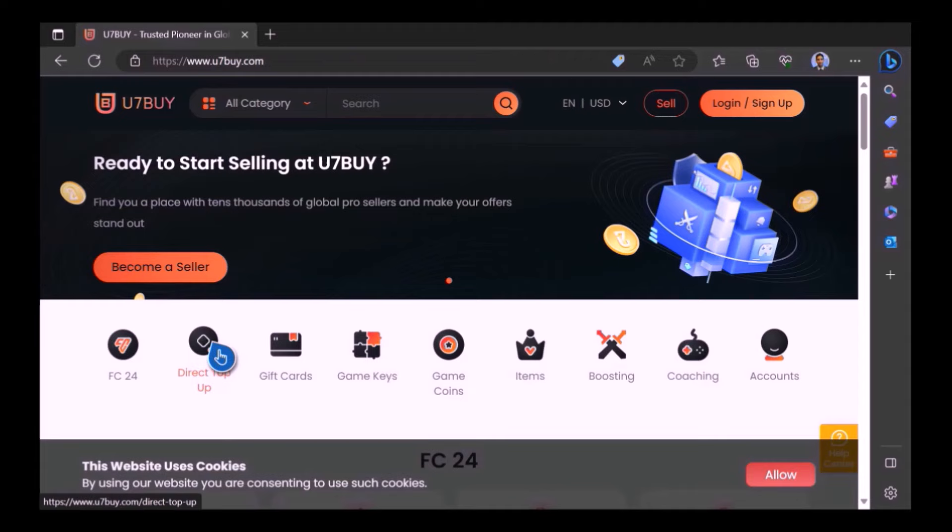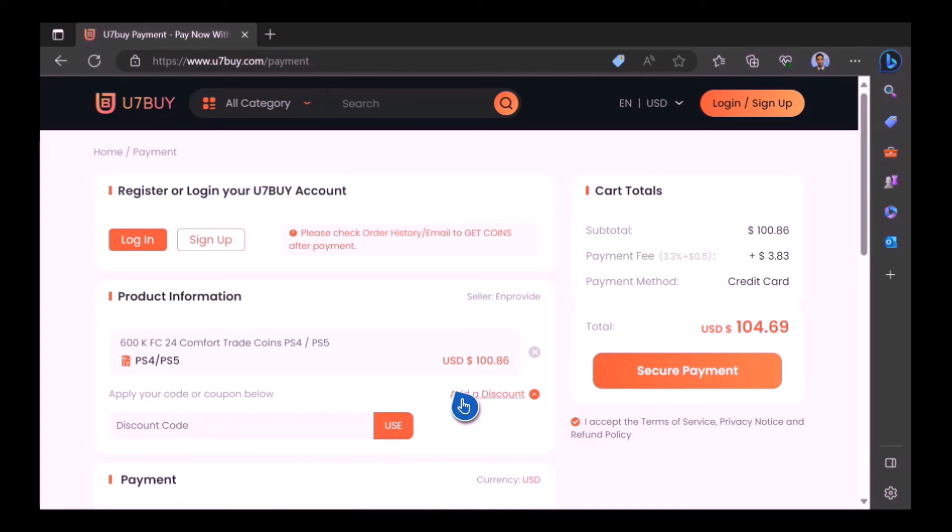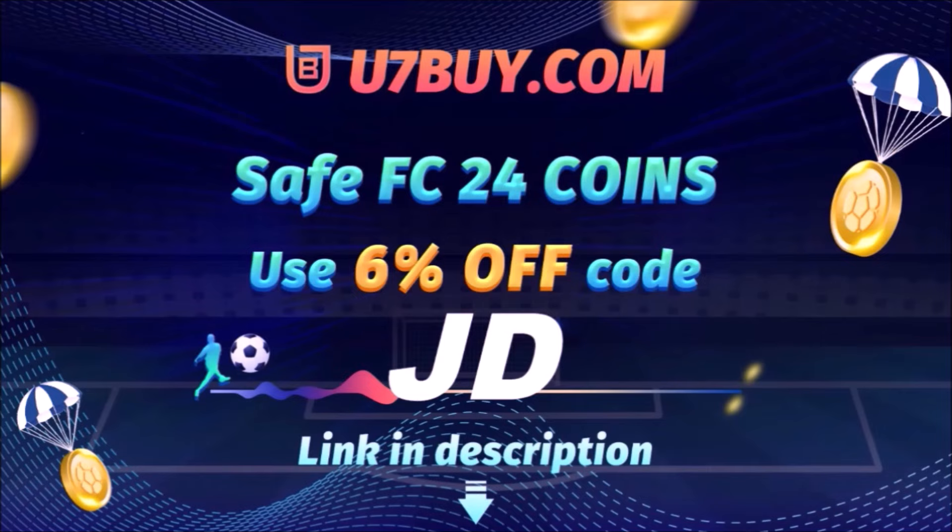Want to use icons and elaborate your experience on EAFC24? Check out Use7buy — it's the only place JD Gaming ever uses to buy FC coins. Type in JD for a cheeky six percent off, link in the description.